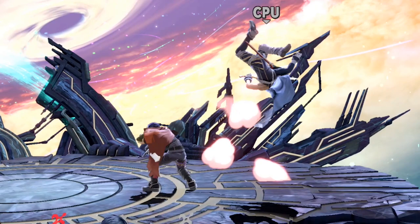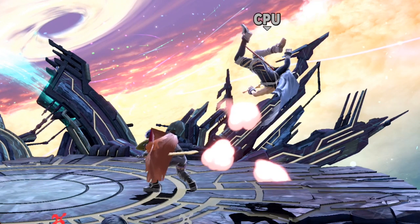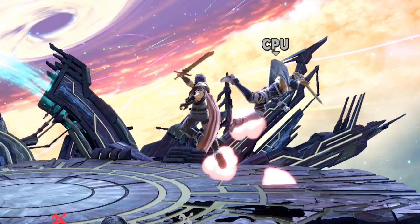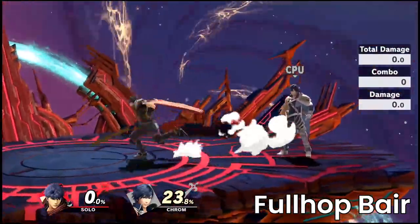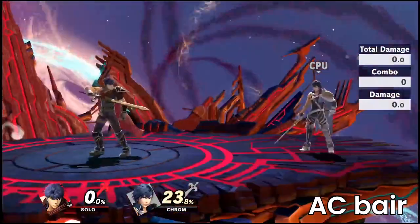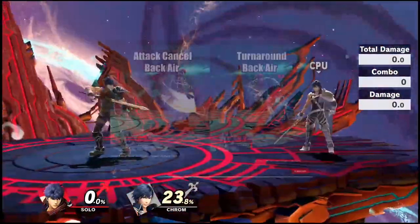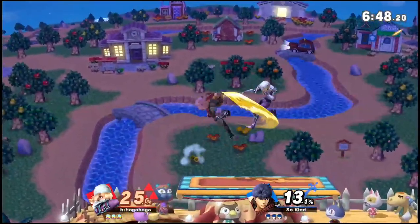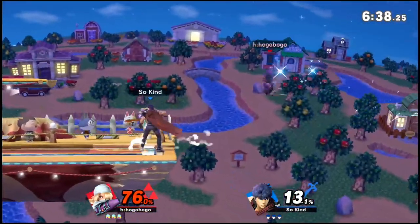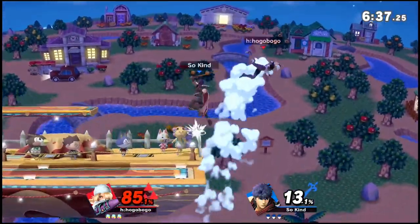Attack canceling is viable at these low percents and it does make the combo easier — I did use it for a while, but now I choose not to. Why? Because due to Ultimate's short hop buffered aerial system, it is impossible to full hop while performing this technique. I'd rather not use two methods for down tilt back air for the sake of my muscle memory, so I don't use attack canceling anymore.